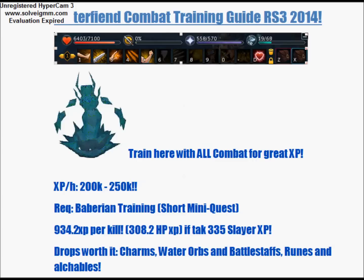So the requirements are Barbarian training, which is a really short mini quest. You will currently get 934.2 XP per kill. 308.2 XP is HP. If it's a slayer task, you get 3035 Slayer XP per kill. The drops worth picking up: charms obviously, water orbs, battlestaffs, wings, and you can get Armadyl and Lunar items.